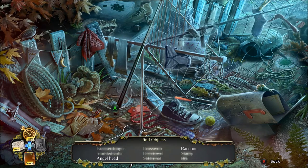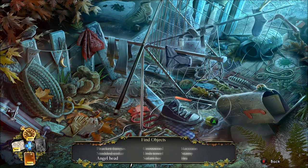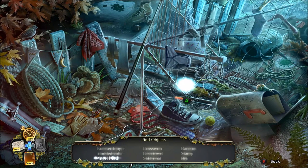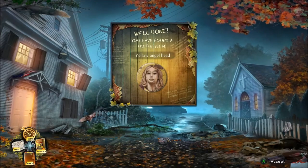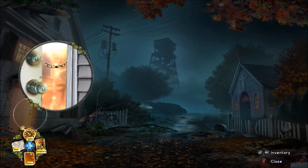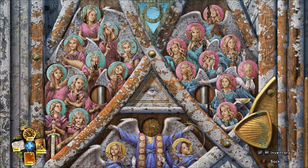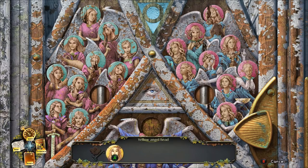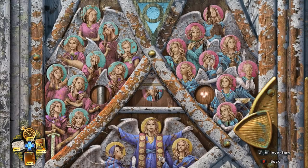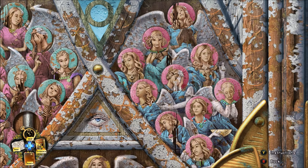Once you've done that, have a look at what's left. There's an angel head and a raccoon to find — there's the raccoon. The angel head is going to be right in front of us but I can't see it — happens all the time. I'll spam click to try and find it. There it is! I got the angel head, and now this will be used somewhere in the campaign as part of a puzzle or quest. We need something to cut that chain — let's check out the church first.